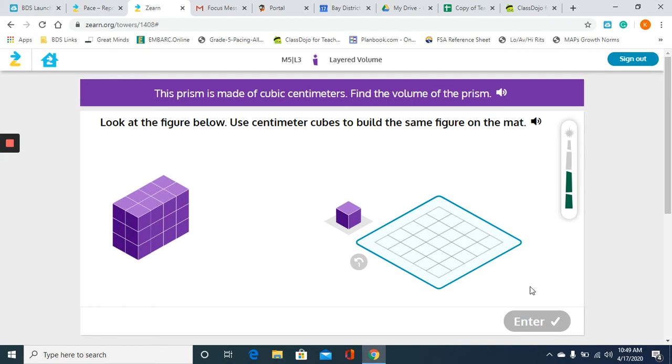Again, they have a prism on the left that they want us to rebuild on the mat to the right. So I'm going to look and see how many cubes are in this layer in the front. We have one, two, three, four, five, six, seven, eight, nine, ten, eleven, twelve. So I'm going to have two layers of twelve — but it might help if you count the horizontal layers instead.